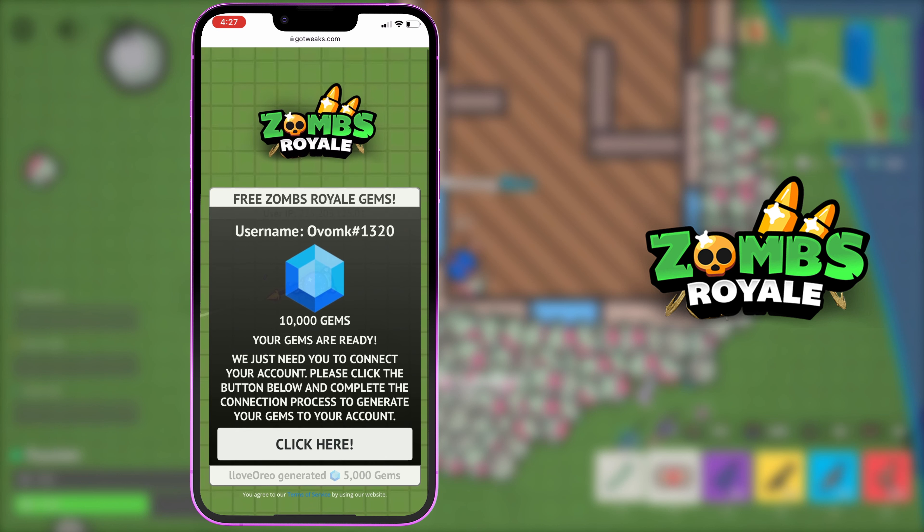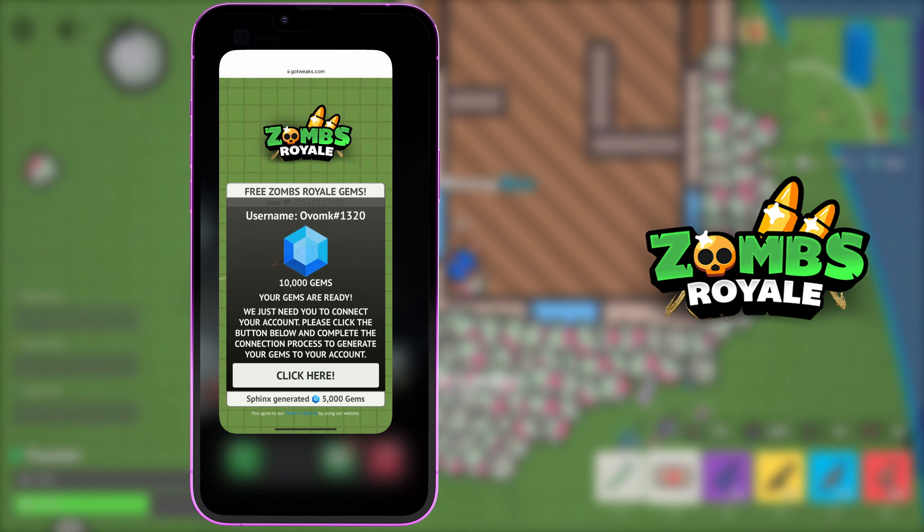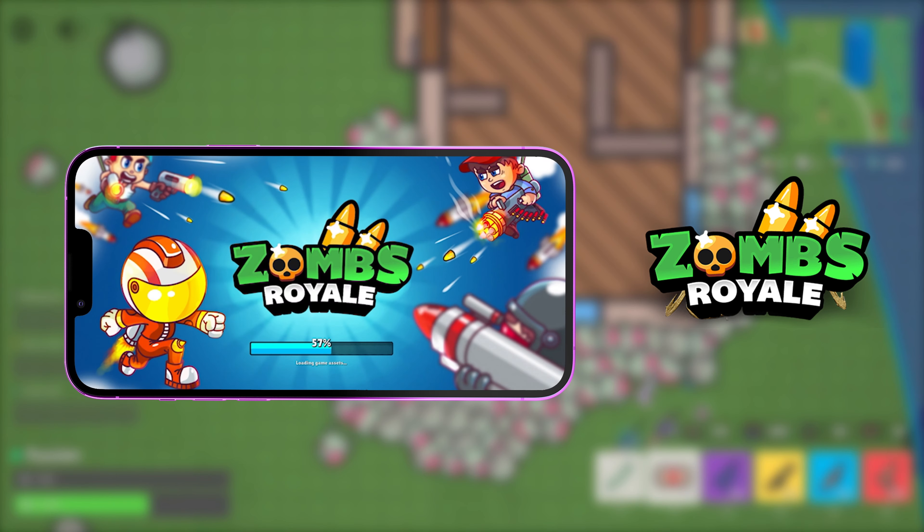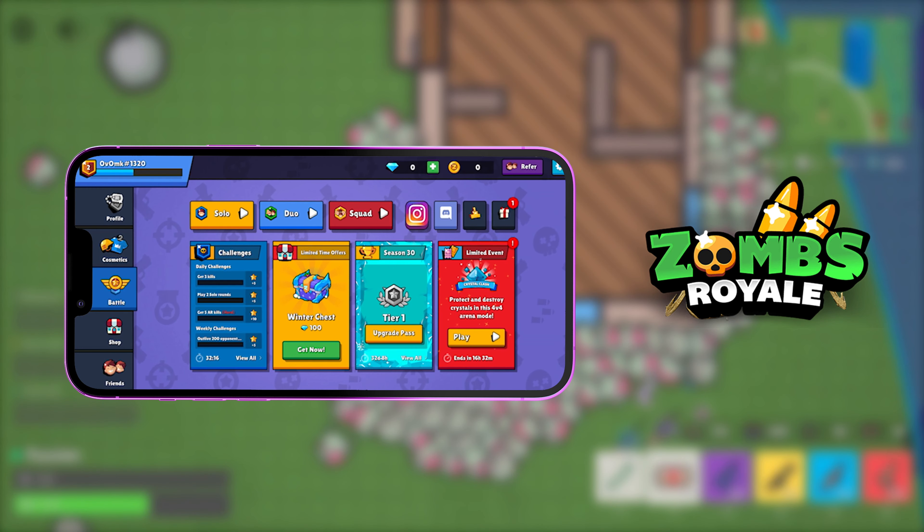My gems are ready — you can just go ahead and click 'click here.' That just connects to your account; sometimes it's unable to, which is why it makes you click there. I've already done that so I can head back to my Zombs Royale app. It'll take a couple of seconds to load — and oh my god, the gems are all officially in my account! You guys saw how simple, easy, and fast that was — only about a minute. You can do this as many times as you want, just make sure you're going to gotweaks.com.